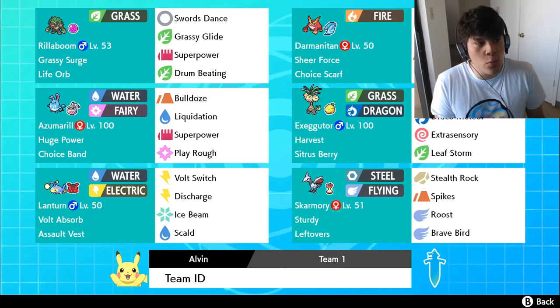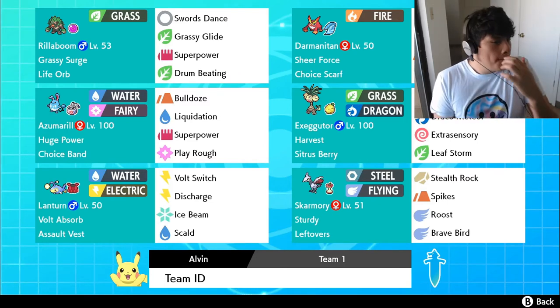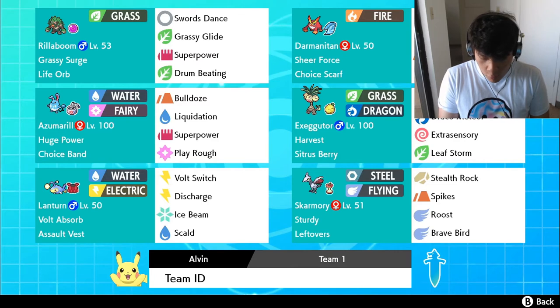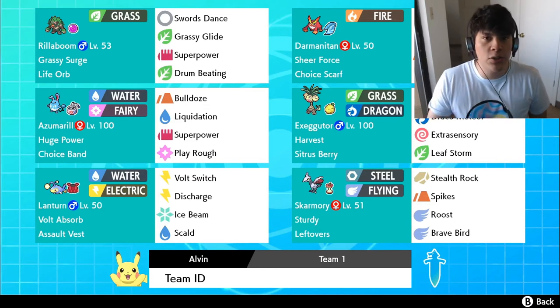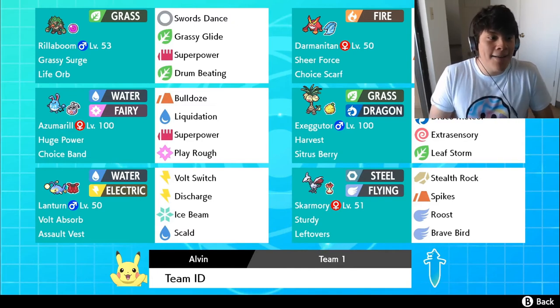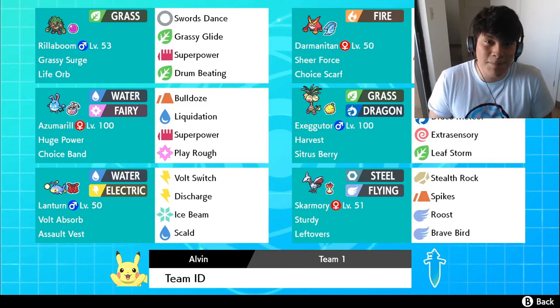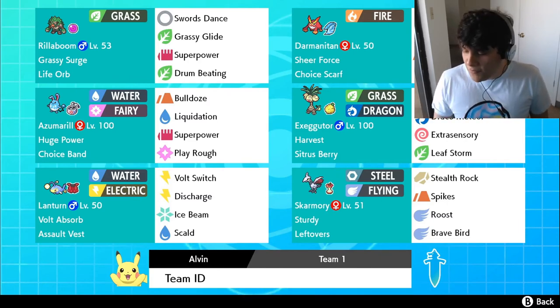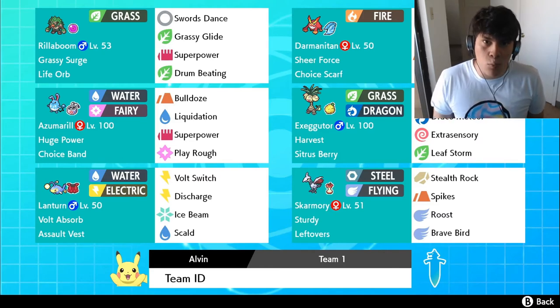The fifth Pokemon is Azumarill with Choice Band. You can run Azumarill with Assault Vest, but given the structure of this team, Choice Band is better. We're running Adamant Azumarill. I know for sure that Azumarill has 252 Attack to maximize damage output. With Huge Power, Choice Band, and Adamant nature maxing out the attack, Azumarill is going to be doing so much damage against opposing teams — it's really exciting.